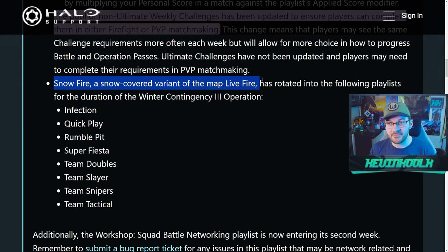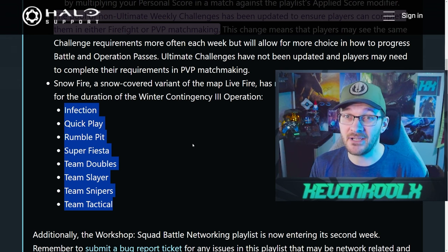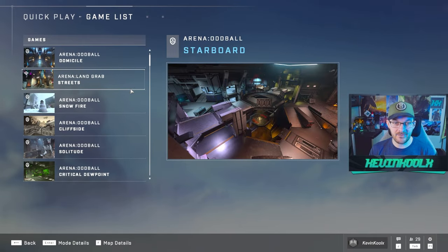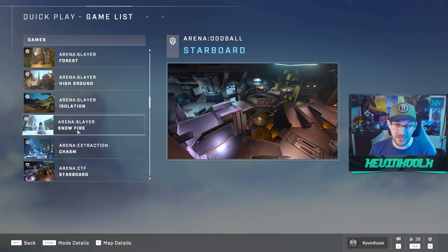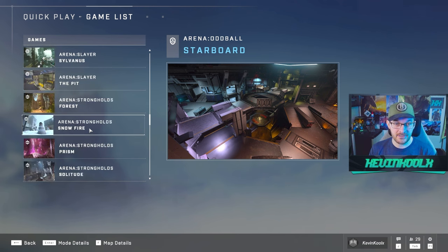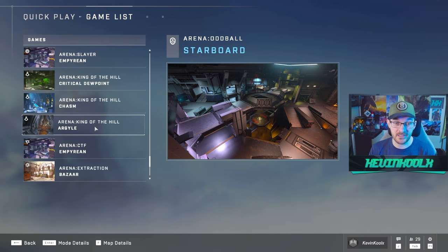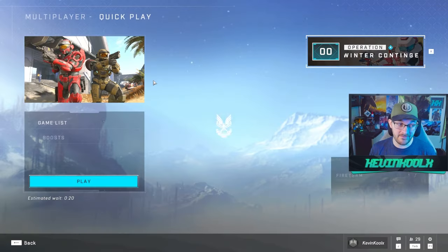Snow Fire has been rotated into the following playlists — all your typical social modes. The problem is we have a lot of maps in the game now. Looking at the quick play game list, you can see a lot of options. Snow Fire appears in there with the oddball variant, the slayer variant, and the stronghold variant, but it's all within quick play which has many other maps mixed in. Unless it's in very high rotation, you won't really be coming across Snow Fire too often.